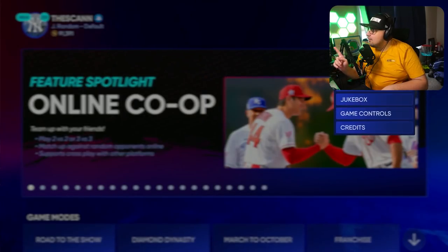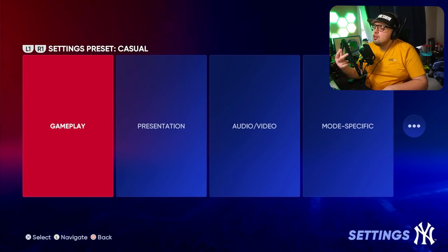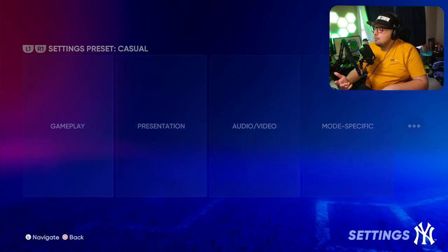First of all, if you're having issues getting settings to set, make sure you go into the main menu to set your settings. Make sure you go in the menu when you are making big changes after games.